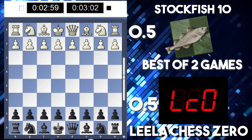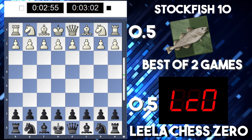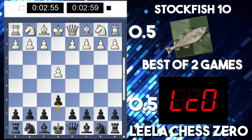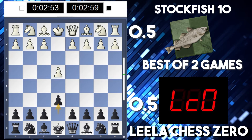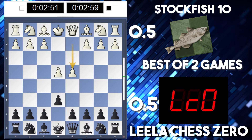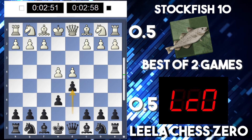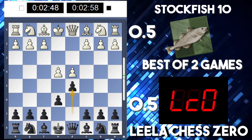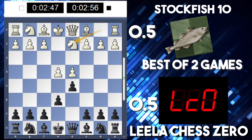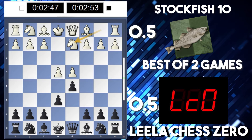Interesting game. So Leela was white and Stockfish was black — that was the first game. So in this one Leela is now black and Stockfish is playing white. E4, and another French. Wow. I wonder if they'll play anything different. So d4, d5 — is knight c3 like the meta here? Oh, so they've got knight d2 this time.